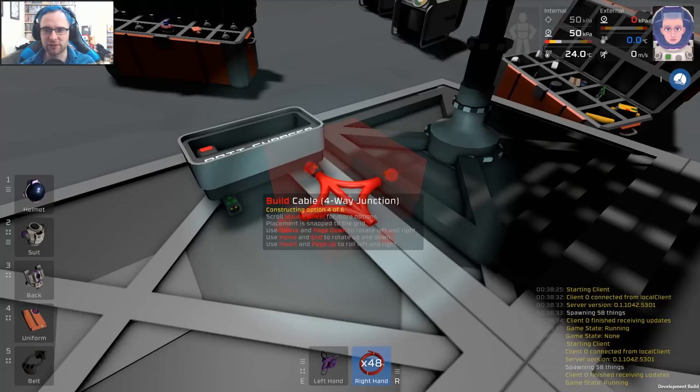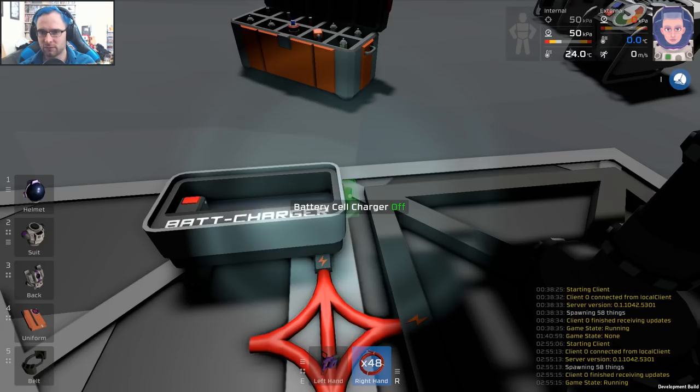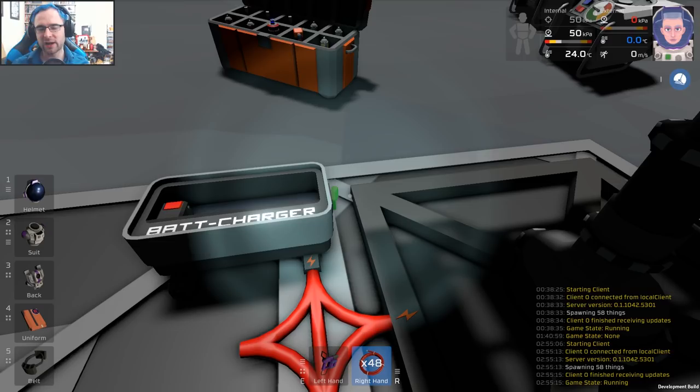We need to turn this on. There we go, now it's charging. Why do you need to turn a battery charger on? Maybe you want it off sometimes so you don't charge the batteries, but surely it should be on by default. That's generating power.